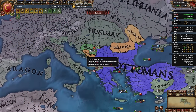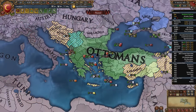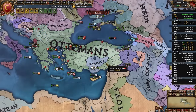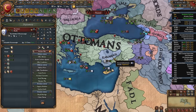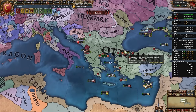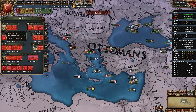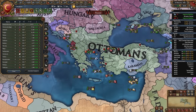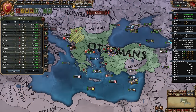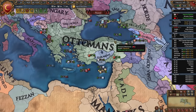After finishing Serbia, chill and get back to Anatolia to wipe out the final of the four starting beyliks — in my case, Karaman. Once your income is positive (which should happen after taking the gold mine), start constructing buildings — begin with marketplaces in all centers of trade and estuary provinces, starting with Constantinople.